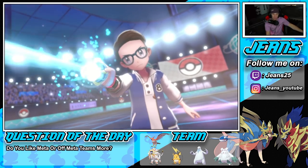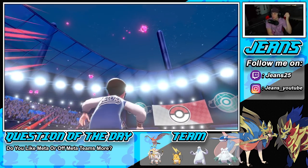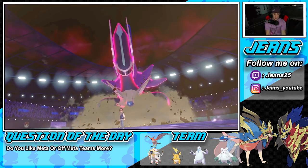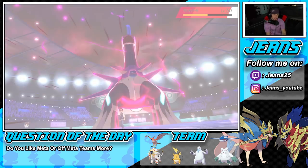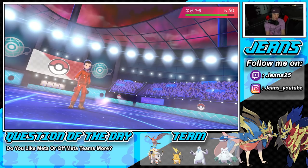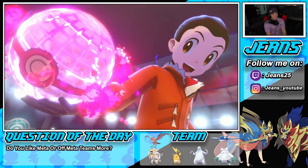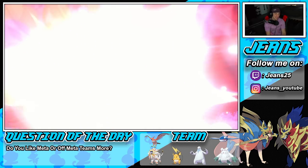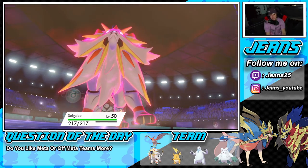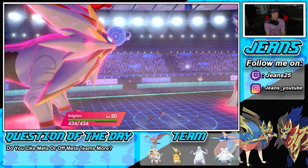Dialga's going to get this Dynamax — I'm hoping it's not Weakness Policy, that would be a huge problem. I'm hoping he procs my policy but if I had to guess, another Follow Me is coming. He's going to start soaking up shots, which is fine. I just want Talonflame gone so I can get out another Pokemon. I kind of like wasting these Trick Room turns because I want to wait out for Kyogre to get out there — Kyogre can do some work.